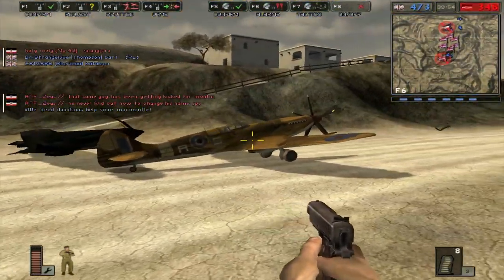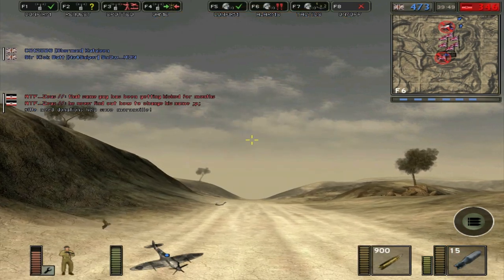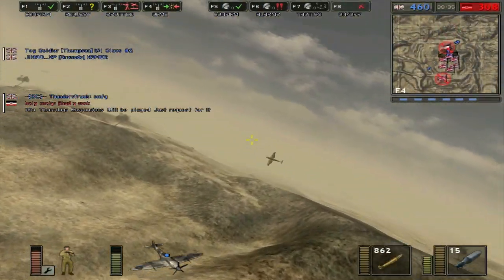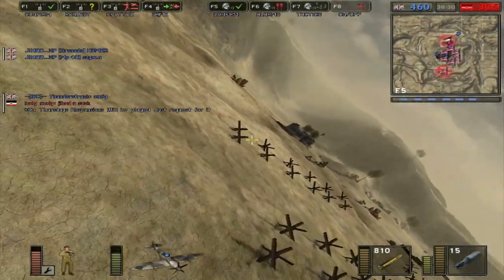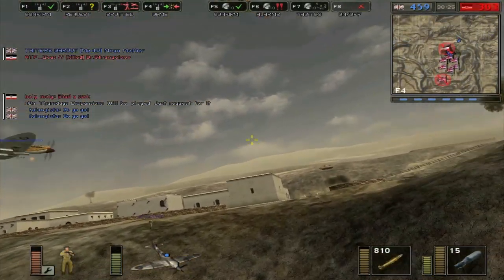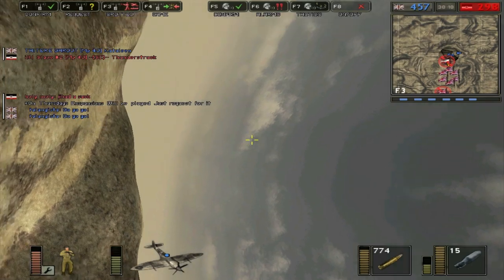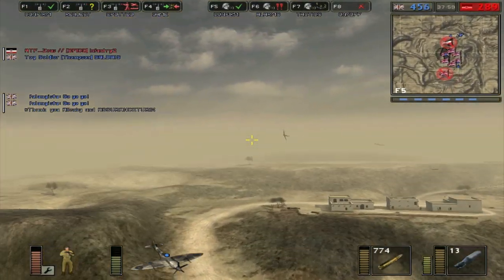Now back to Battlefield 3 — there's actually a bit of news with a new trailer released by EA showing multiplayer combat. It shows a clip of guys jumping off the peak at Damavond Peak, and it also shows an aircraft carrier. So I believe that's basically confirmation that they will have aircraft carriers again in Battlefield 3 multiplayer. I'm really excited about that. I'll go ahead and give you a link to that trailer in the description of this video.